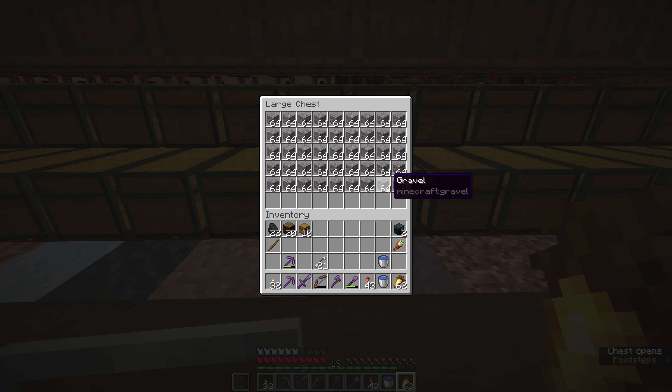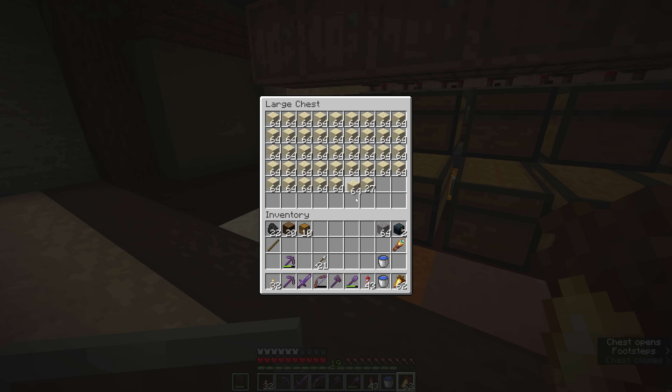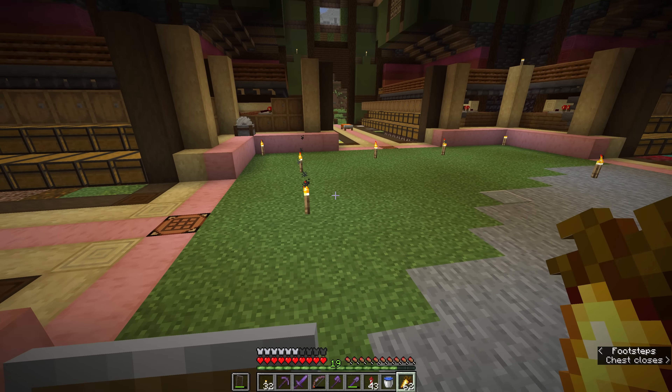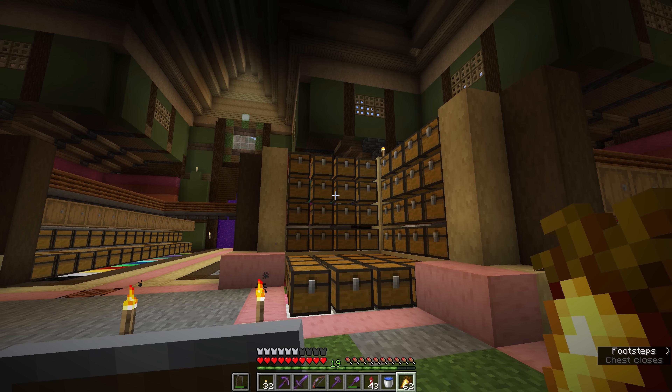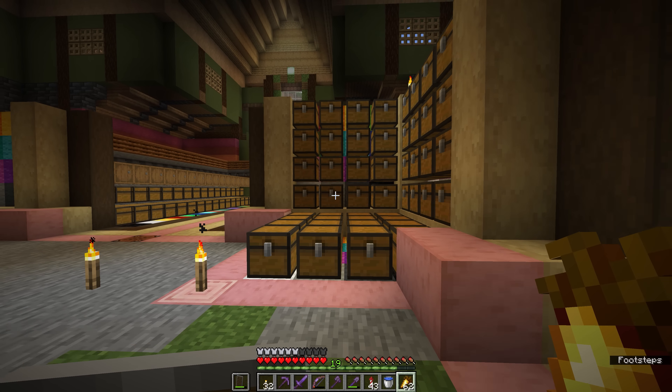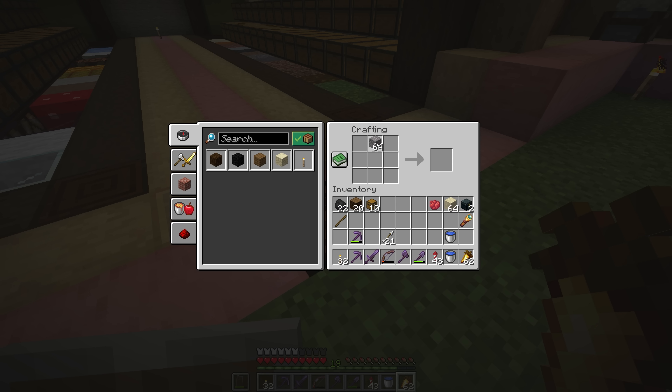For concrete we will need a stack of gravel and a stack of sand, because you need four blocks of sand and four blocks of gravel to make concrete powder. We also need some dye — there is no neutral colour of concrete, it has to be dyed one of the 16 colours. You add a dye and what you end up with is eight blocks of concrete powder.